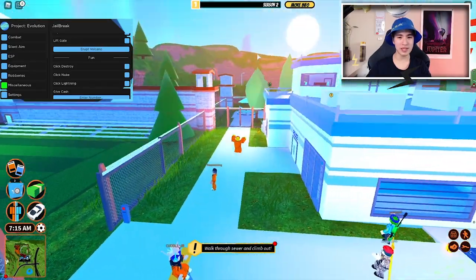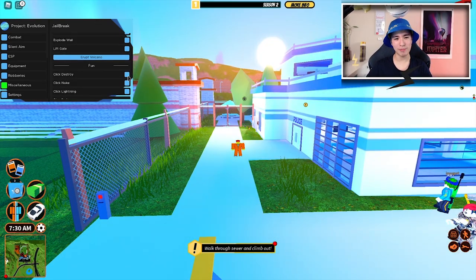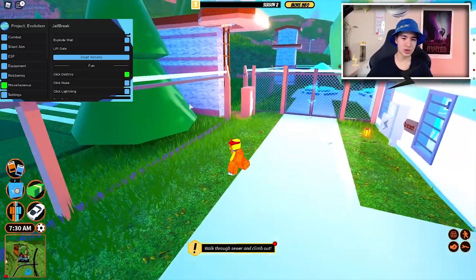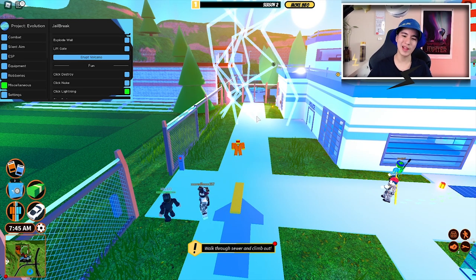We can erupt the volcano — that's a pretty cool option. We can also click 'Destroy,' which is pretty much like b-tools; I just destroyed what I clicked on. So it's pretty overpowered. We also have 'Click Nuke,' which will nuke wherever we click, and 'Click Lightning,' which will lightning wherever we click.